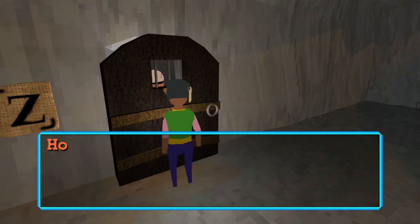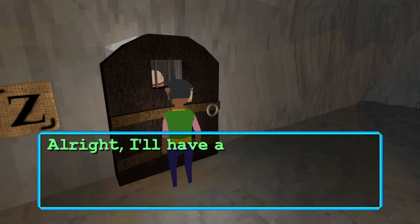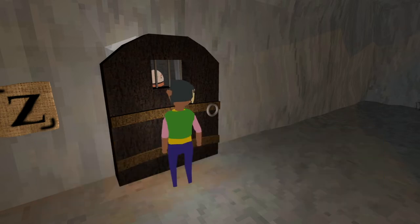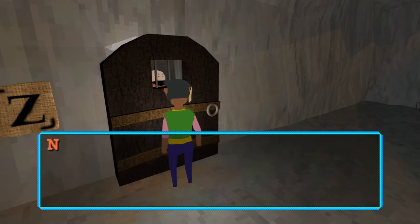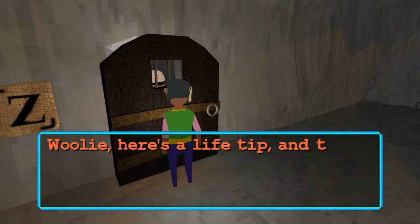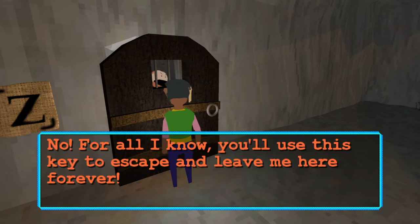Pat? What's going on? How should I know, I just woke up in here. The door is locked. I did find a key, but it doesn't fit this lock. Get me out. Alright, I'll have a look around — you might be able to force it open with something. Don't go anywhere. Fucking hilarious, Wooly. Pat, could you maybe hand me that key? I might be able to use it. No — for all I know you'll use this key to escape and leave me here forever. Come on, don't you trust me? Wooly, here's a life tip: don't trust anyone.